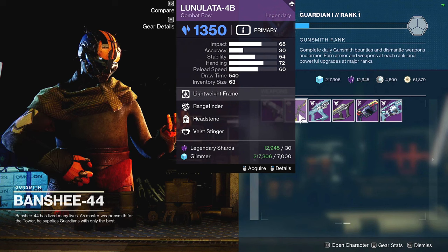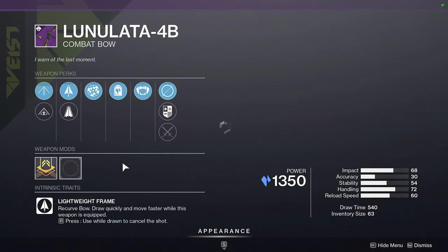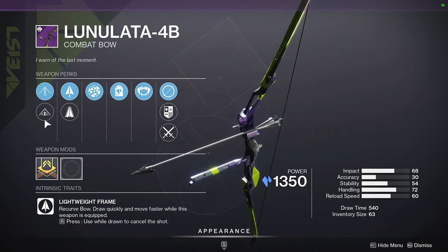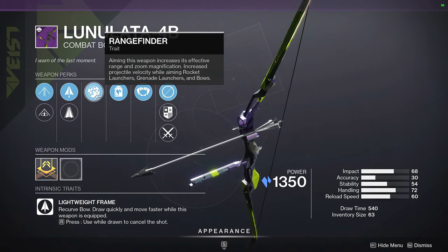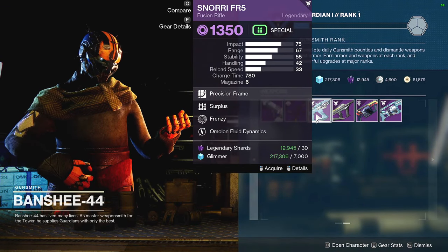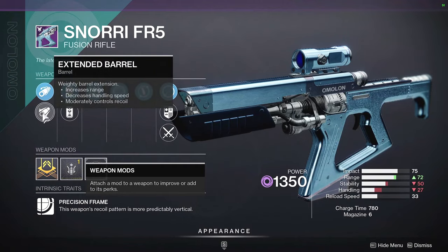Next we have what I'll call the Nutella - a lightweight kinetic combat bow with Rangefinder and Headstone. This is the stasis crystal one with a Fiberglass Shaft. This is an excellent roll - Rangefinder is pretty nice on a bow, and Head Seeker/Headstone is really nice. I would recommend that one.